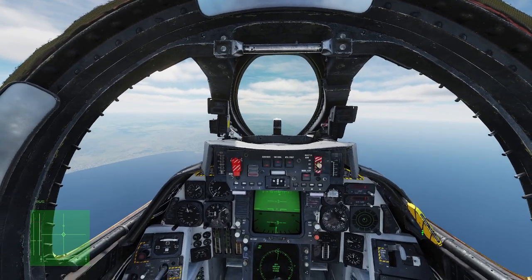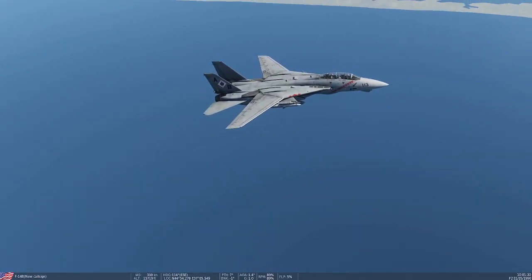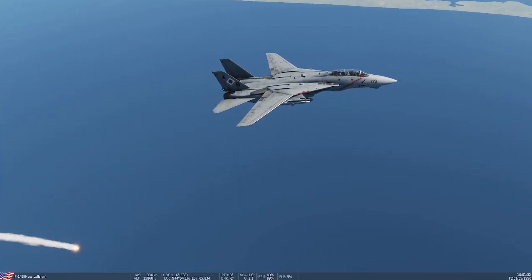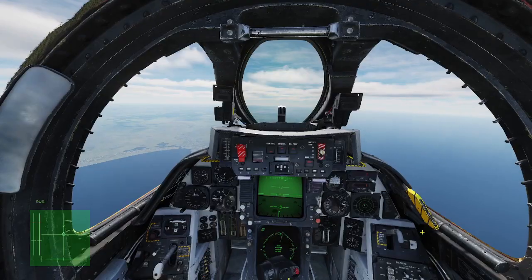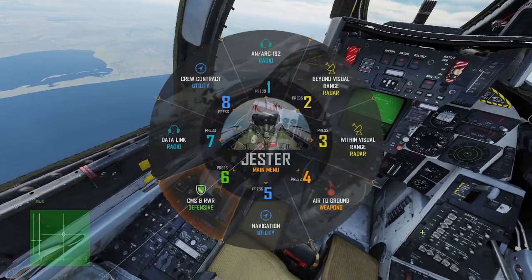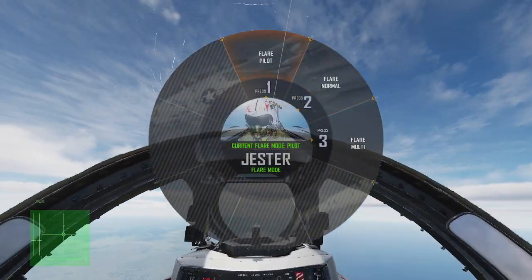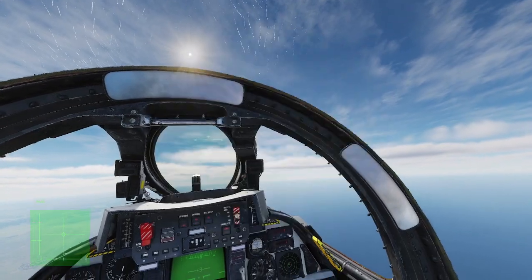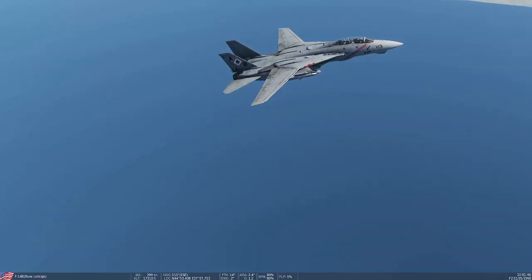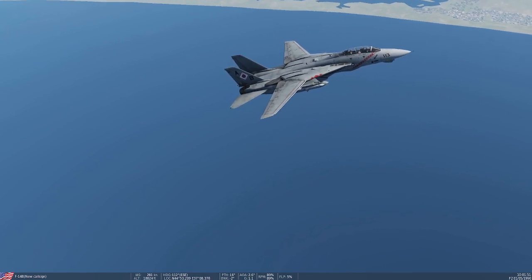Here we are in the mighty F14 Tomcat. If you push DLC to press you can drop flares, but if you want to drop chaff that's real easy — pull up the gesture menu, go to countermeasures, go to flare mode, set flare mode to normal, then if you push DLC to press you get chaff instead.